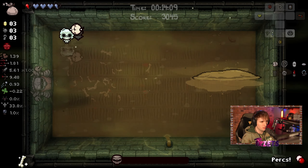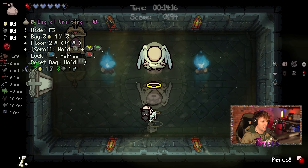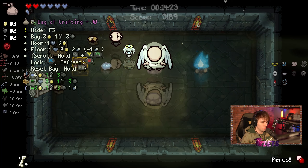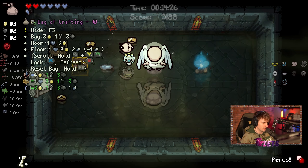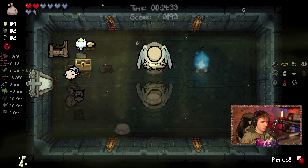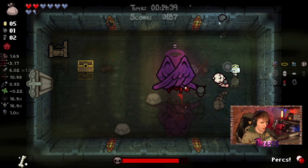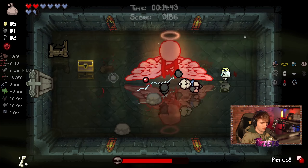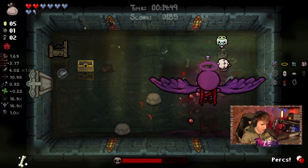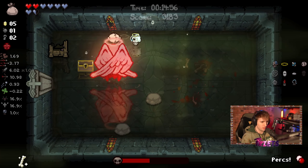Angel deal, please! Let's go — that's huge. Of course we're going to take this, there's not even an option. We open it up and of course I'm going to make Mongo Baby. We are closer to getting Conjoined, and Conjoined would be really good right now. Because if we get Conjoined, our tears can block enemy tears. Having three shots going out — especially to the sides — means we have two safety players shooting out the sides and one real shot going out the center.